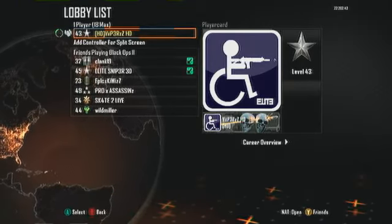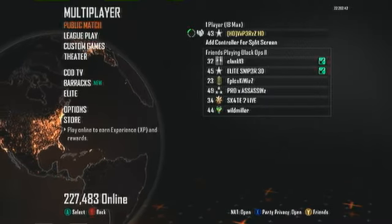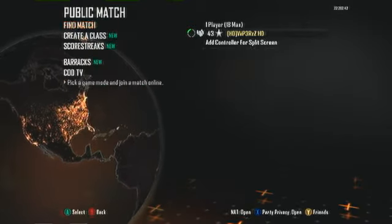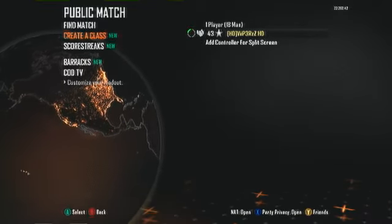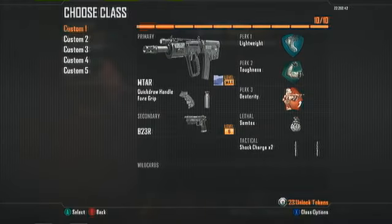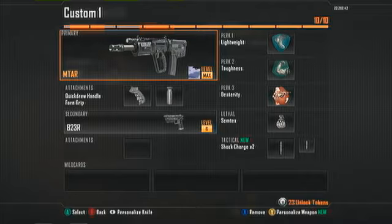What you want to do is go into public match, then go down to create a class and select whatever class you want. I reckon the best assault rifle class is the M-TAR, so you want to have that.